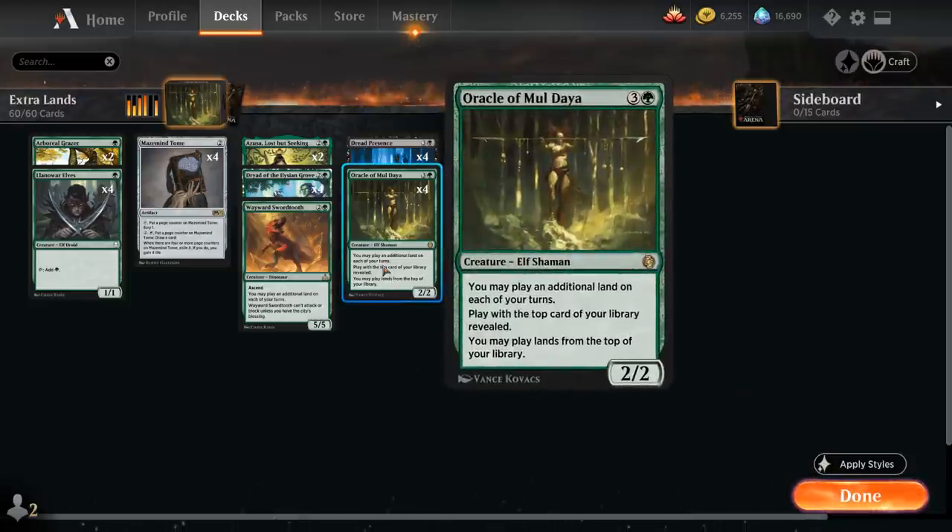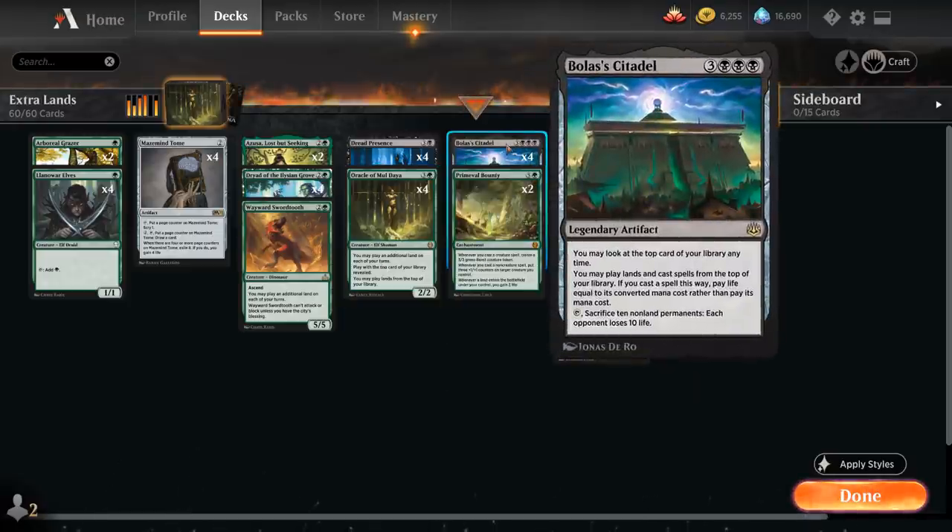The real end game of this deck is to eventually ramp into a Bolas' Citadel — a 6-mana legendary artifact that lets us look at the top card of our library at any time, play lands and cast spells from the top by paying life equal to their mana cost. We can also tap the Citadel and sacrifice 10 non-land permanents to make each opponent lose 10 life, helping us close out the game.